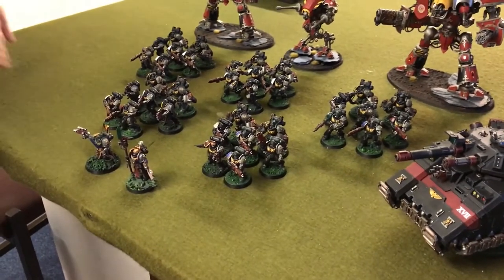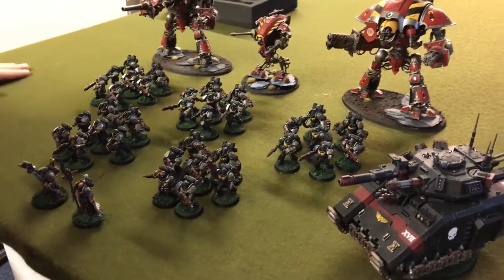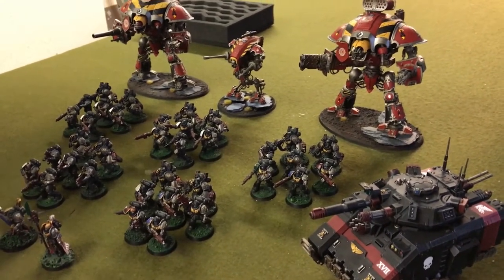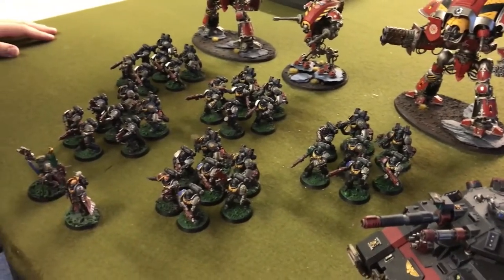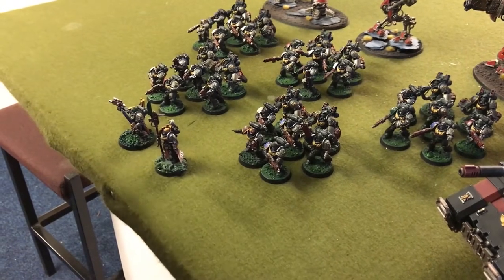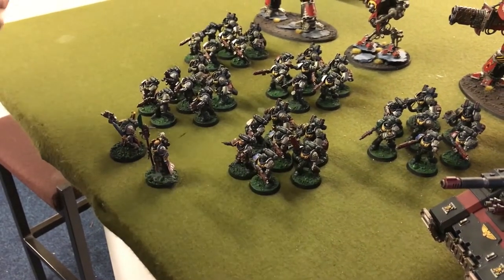We've gone really troop heavy — I want to flood the board and get those objectives scored. These three back units are identical: two Aggressors and five auto bolt rifle Intercessors, with sergeants with power fists. They're pretty mobile — they can advance and shoot with no penalty. And then these front two units have two Aggressors as well but with stalker bolt rifles this time, no power fists. The Aggressor gives them the ability to move and shoot with the stalkers with no penalty as well, and advance with no penalty — even on heavy weapons.